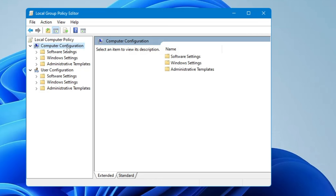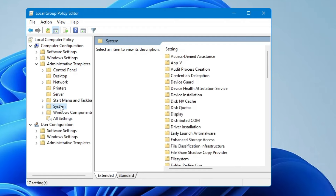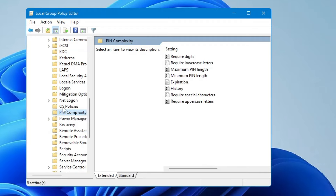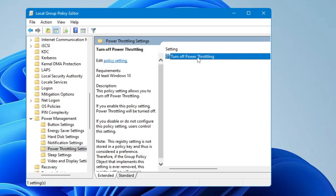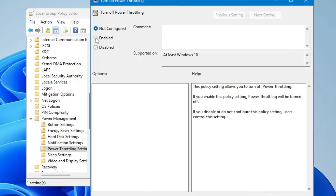From the left-hand menu under Computer Configuration, click on 'Administrative Templates' and double-click on it. Then find 'System', double-click on it, and look for 'Power Management' — scroll down to the P section to find it. Click on it, and on the right-hand side you'll find 'Power Throttling Settings'. Double-click on it, then find 'Turn off Power Throttling' and double-click again. In the box that appears, choose 'Enabled', then click Apply and OK. Now you can close it.